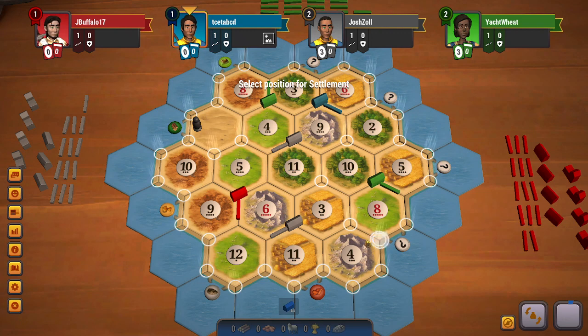In my case, I have the option of 8-3-4 and I believe that is an excellent spot for me — it gives me the best sheep along with some more ore and wheat. So I will go for that spot, and I would like to get to the 3:1 port here, so I will point to the right.